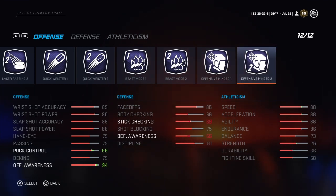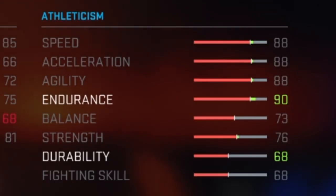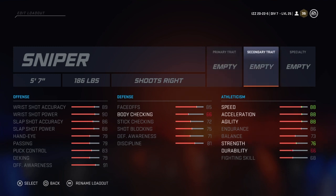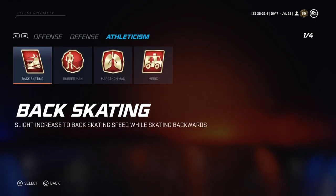Lastly, we have Cardio Master one and two. What this does is increase your endurance and durability, so it could potentially be pretty good combined with Marathon Man — you can just keep skating and never run out of energy, with less likelihood for injury or losing energy from big hits. This is going to cost you points in defensive awareness and puck control though. Personally, Cardio Master is probably not something I'm going to use — I'd just go with the specialty Marathon Man, which still seems to be the best. There were no new specialties added unfortunately.